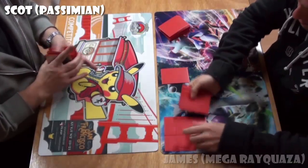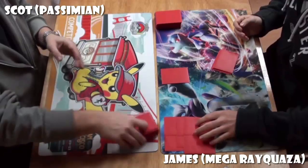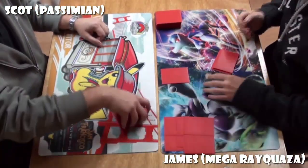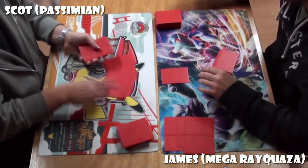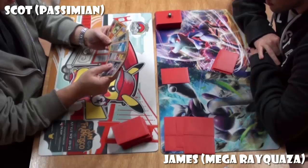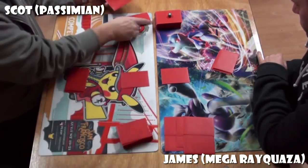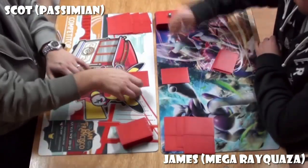Now, on the right, we have a chap called James. I'm not too familiar with James, but I'm confidently informed that he is a lovely chap and a fairly new player — been playing about three months — but a regular at Athena Games and by all reports becoming quite a skillful player. We did see a mulligan from Scott there; he had no basic in his opening hand. But we can see a Passimian coming down, so only one of the mulligans.